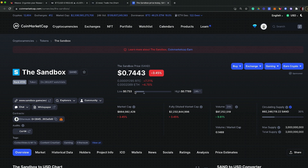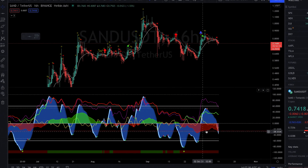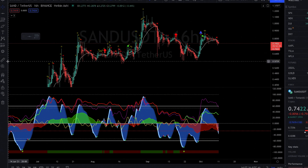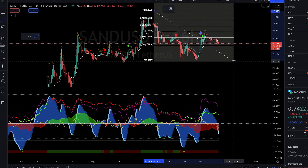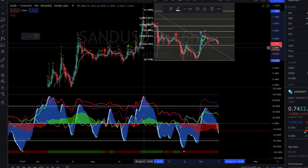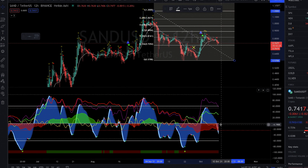On the 16-hour on Market Cipher, what I like is the VWAP is coming up — it seems like we're coming out of the red and getting closer to the green. If we draw a Fibonacci level, top to bottom, we are in a downtrend but we hit off this 0.236 Fib level, so that's acting as support. On the 12-hour, same deal — VWAP is still coming up and has been under the zero line for a while.